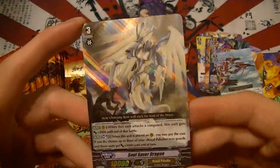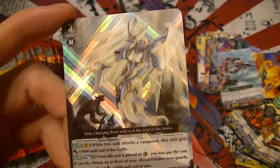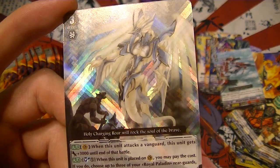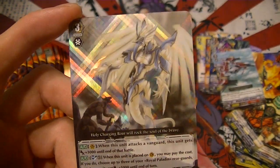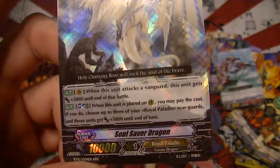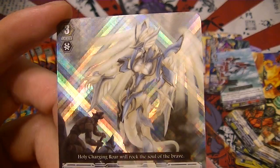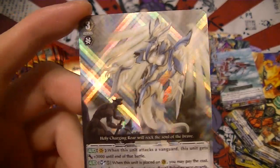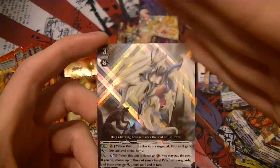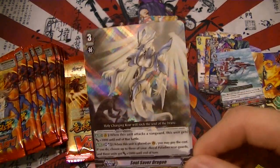And the first triple rare I get in the set is Soul Saver Dragon — this card is an absolute beast as a finisher. When you play it you soul blast 5, pick 3 of your rear guards, and give them each 5k power. When it's in the vanguard circle attacking another vanguard it gets 3000 power, making it a 13k attacker. The new triple rare pattern uses X shapes instead of the perpendicular plus signs from the Japanese set 2 — same idea, just a different direction.